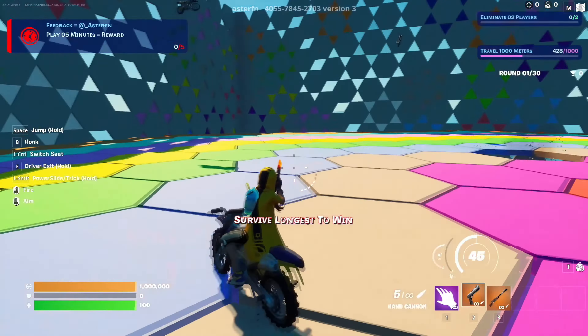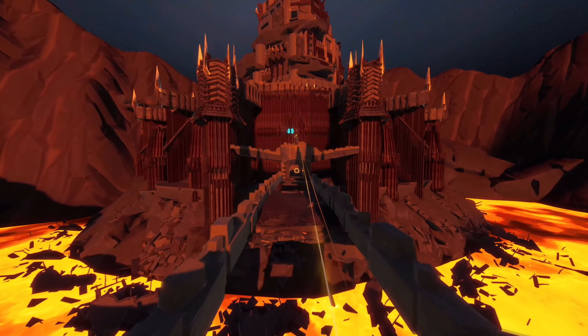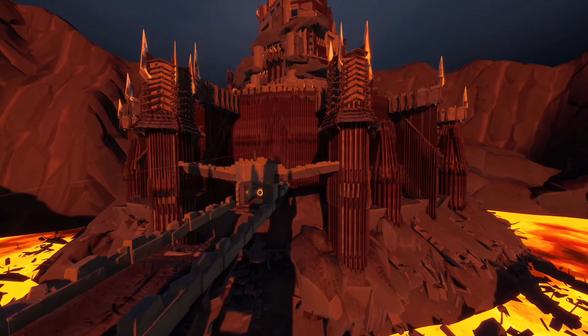Moving over to the first map on the list, which is the Dark Castle parkour map. This whole map is one huge castle, in which there are 20 different parkour levels. At the start it will be easy, but going further the difficulty will of course increase. This map will have hidden traps, boosting pads, shock grenades and other cool features, which will make this parkour fun but challenging. So for sure, check this map out and have fun.